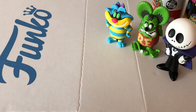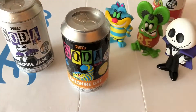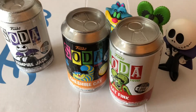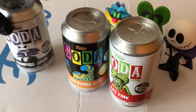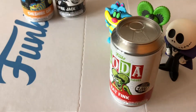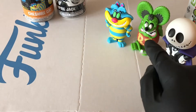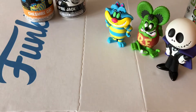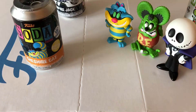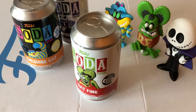Hello Vinyl Figure fans. We're back with a Funko Soda and this time it's definitely a bit different — something I don't normally do but I've got some more cans. We've got Vampire Jack, Cheshire Cat and Rat Fink. I've already pulled the Chase, Common and a Common, so we're looking for a Chase, a Common and a Chase. Keep your fingers crossed and let's go.